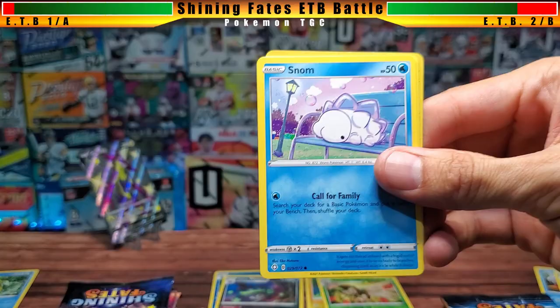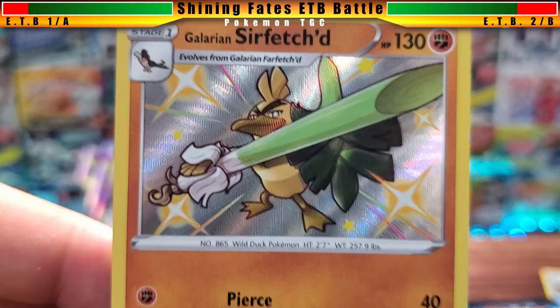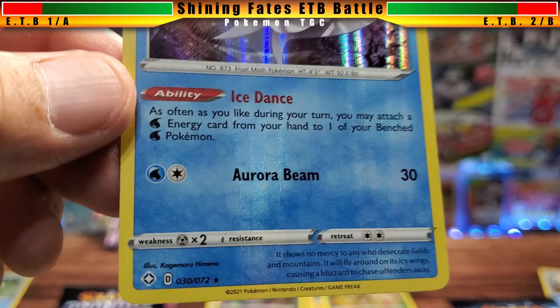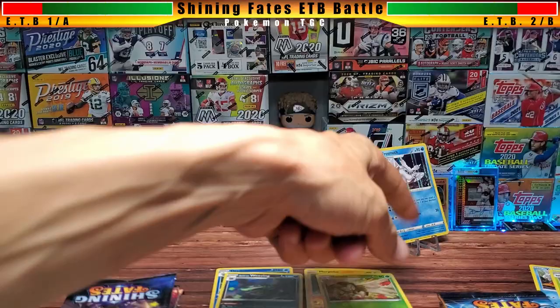Box two round three: we have a shiny Galarian Sirfetch'd — that's pretty cool. It evolved from Galarian Farfetch'd. I do want to build a fighting deck online. And here is a Frosmoth, which I need because of its energy acceleration — you can basically attach as many energy as you like. That's our second holographic pulled from real packs.